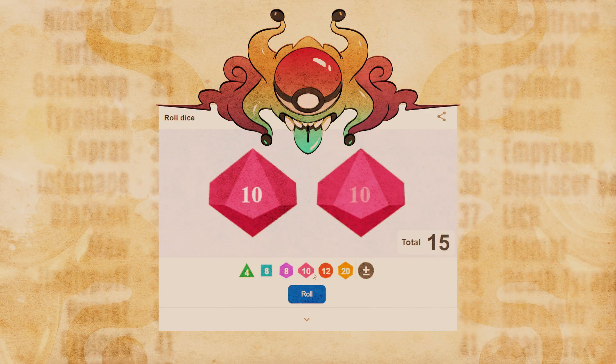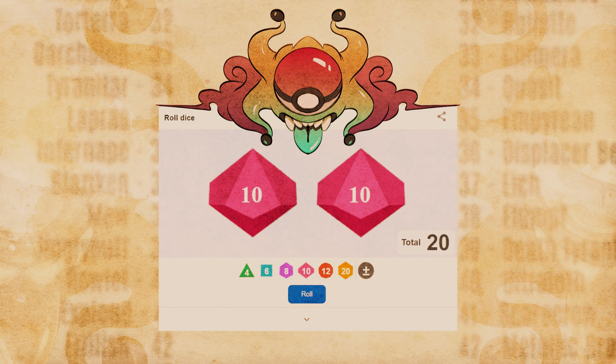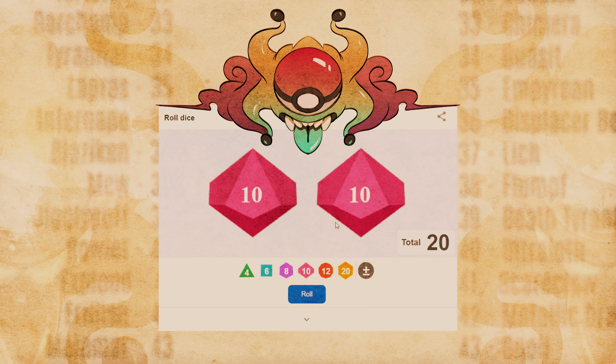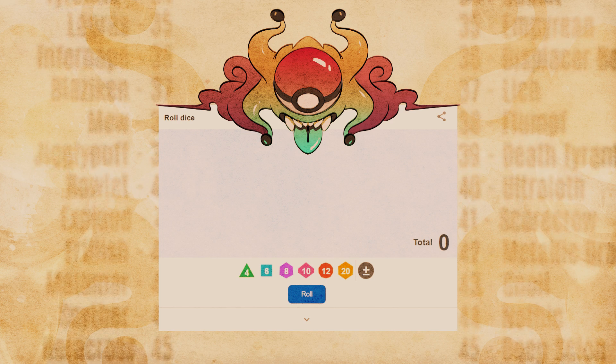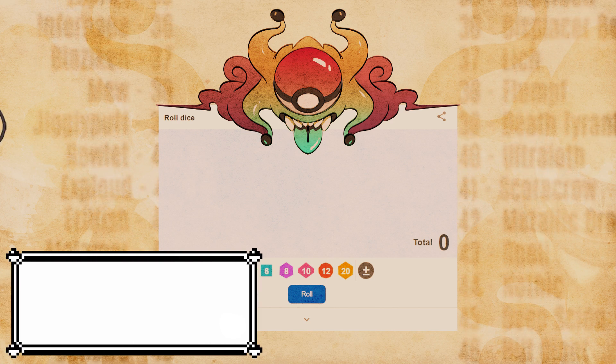Next roll is 100 — a critical! That's pretty cool. Alright, critical 100 is Houndoom!